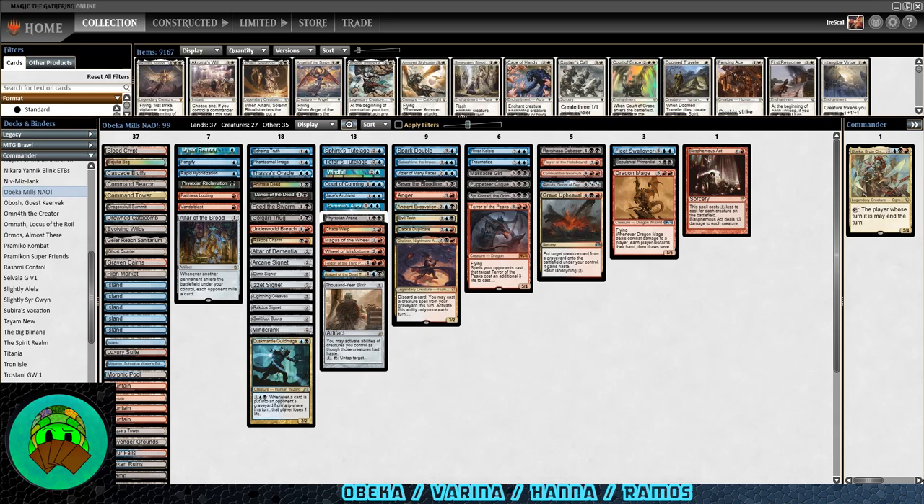But here's the deck so far — definitely need more card draw, definitely need more mass removal, so we're going to work on that. Anyway, if you saw any cards you want to buy for yourself, pre-order some sealed product, or want some card sleeves to protect all that stuff, please consider using the TCG Player affiliate link in the description below. It doesn't cost you anything extra and it helps support the channel. Until the next game for Obeka, I'll see you then.